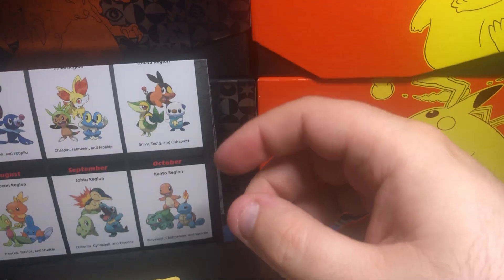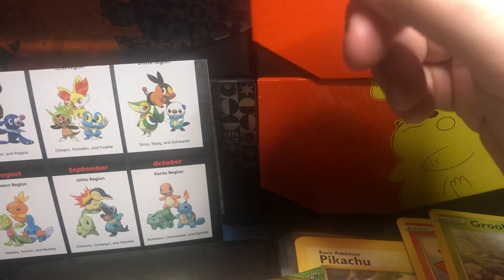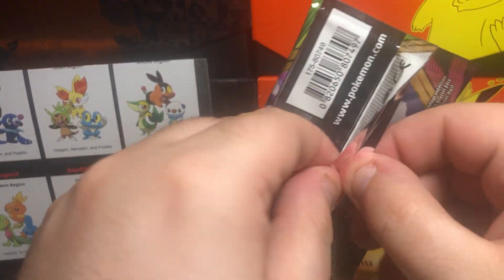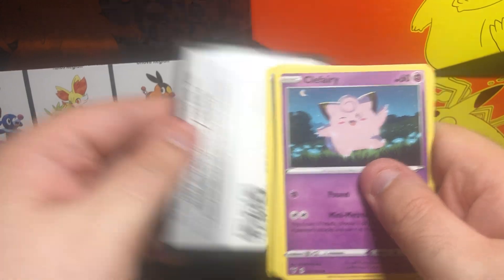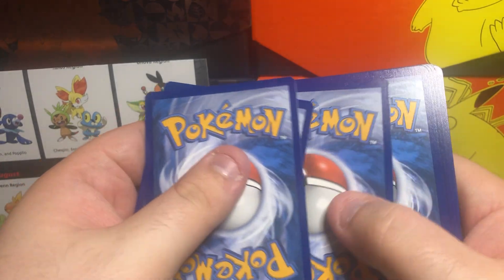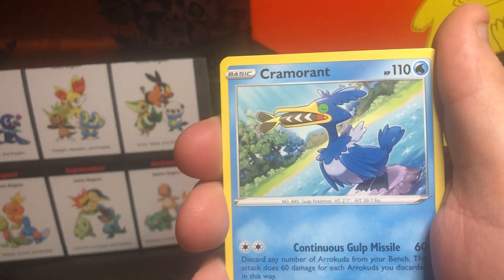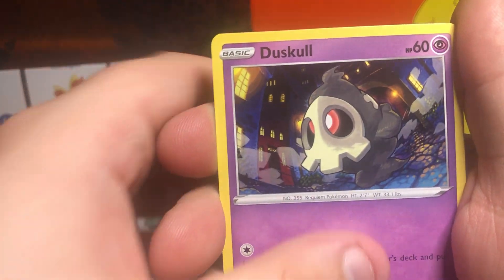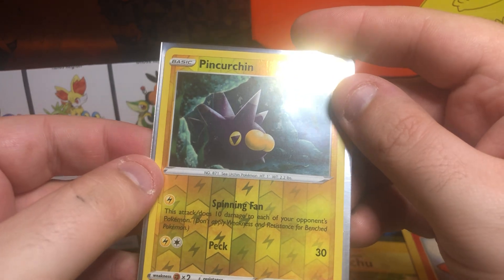We'll sleeve her and the holo. Now we get to the Vivid Voltage pack — who knows, we might even get that Rainbow Rare Pikachu, though I highly doubt it. Code card for anybody who wants it. Metal Energy, Galarian Stonjourner, Sableye, Cramorant, Clefairy, Togepi — how cute — Yanma, Glarian Meowth, Duskull. Pincurchin is our Reverse, and the rare is non-holo Jolteon.